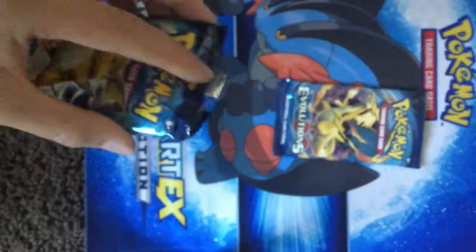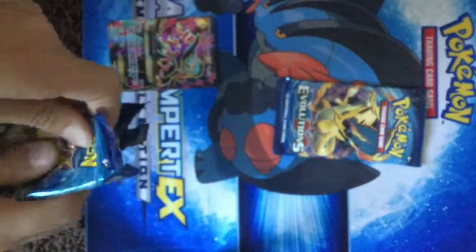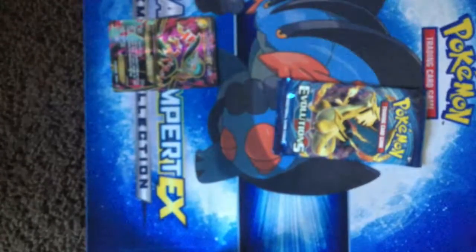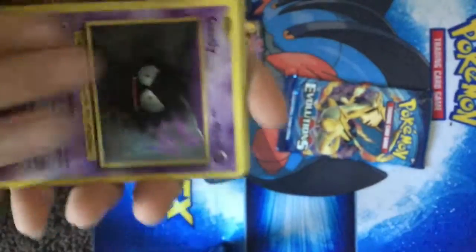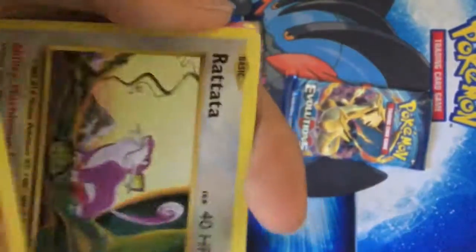Now an Evolutions pack. Unlike other ones, that one was hard to open. Oh, here's the code. Energy Removal, Gastly, Mewtwo — I think — Potions. Yeah, potions. Machoke — that card's cool.